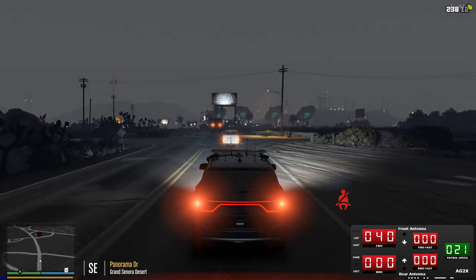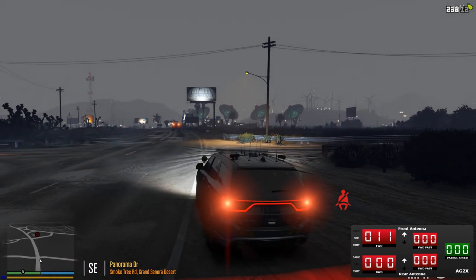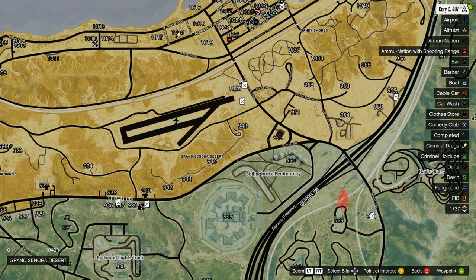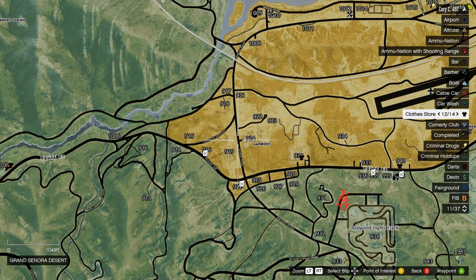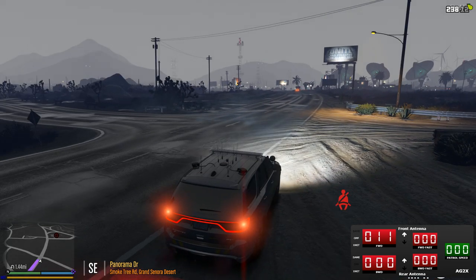Traffic stop, copy. What's the address? It's gonna be 9-0-4 Grandson or Desert. I'm gonna reroute 407 Sierra — can I get you to head to 7-5-8 traffic stop? Copy. Show me en route, code 2. Copy, show me en route, code 2.